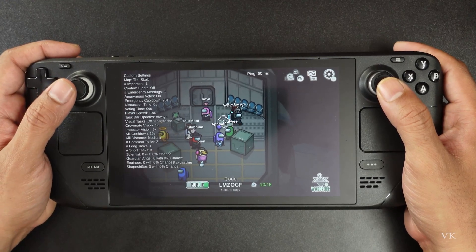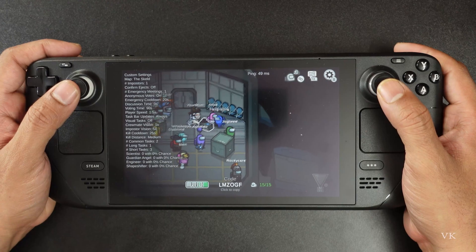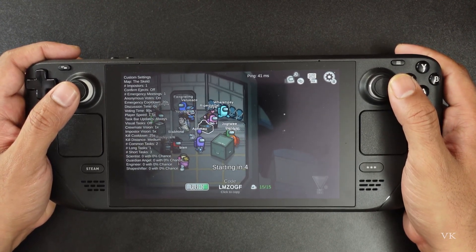So that's it, friends — you can fix the Wine version issue on Steam Deck and play your games. This video is very useful, thank you so much for watching. Please leave a comment and feedback. Thank you, bye and take care.